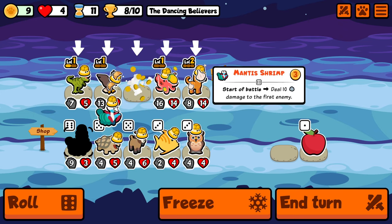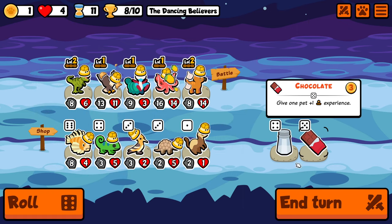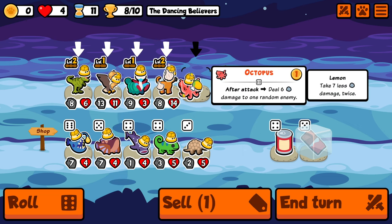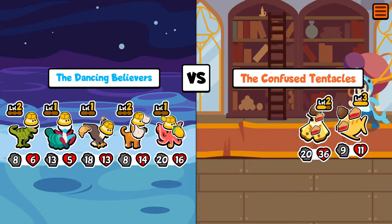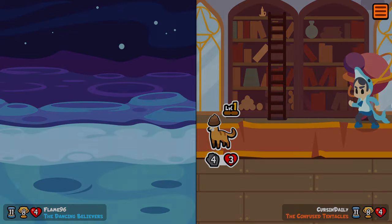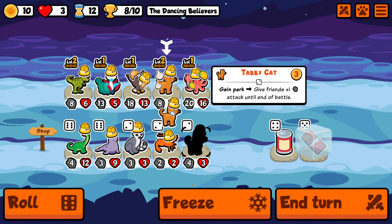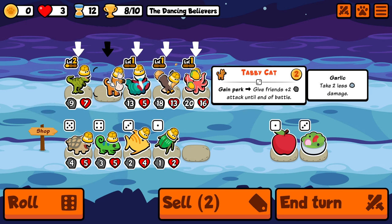We immediately find a mantis shrimp in the shop, so we transition. We're kind of in a scary spot at 8 wins — winning a bit too quickly. The tabby cat is nowhere near level 3 and will need 3 more chocolates, so we're hoping for a loss. Thankfully we lose because they have a huge unit at the front. We put the chocolate on the tabby and find another tabby in the shop, so I'm feeling a lot more confident.